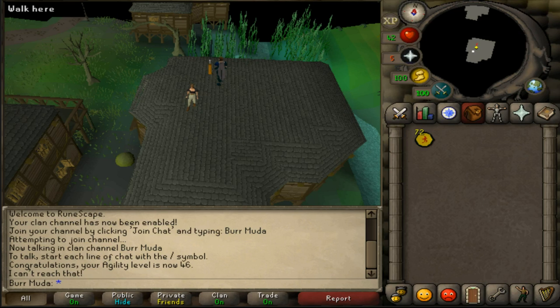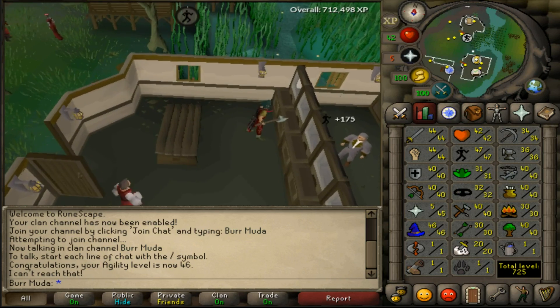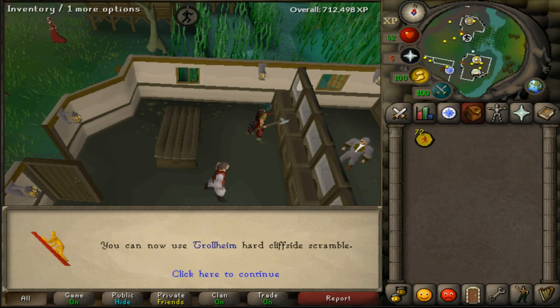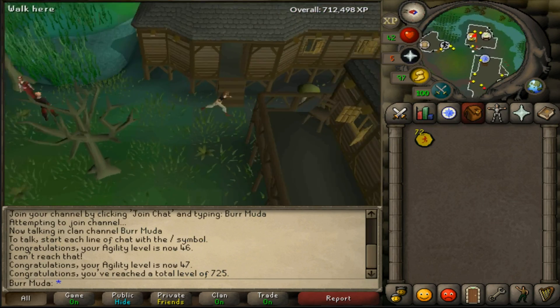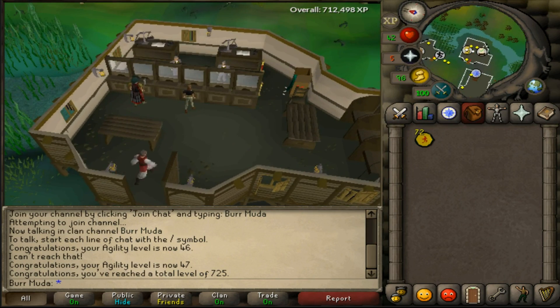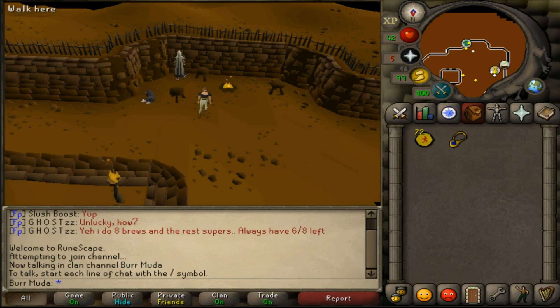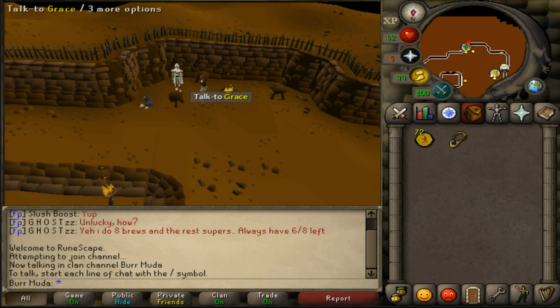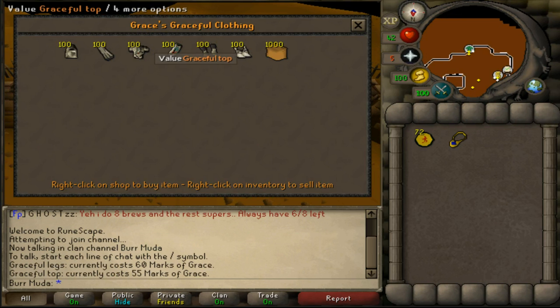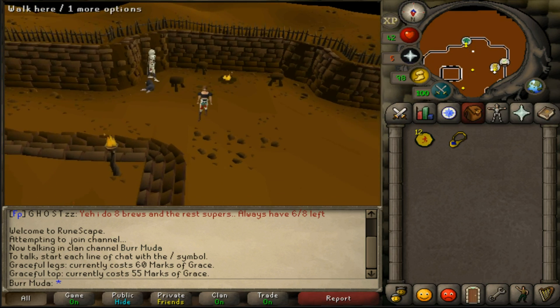Starting out episode 3, gonna get the 47 agility. So I went from 42 to 47, got 72 marks of grace. I think I'm gonna go ahead and get my first piece of graceful. The top is 60, so that'll leave me with a couple extra. Also got 725 total. We're about to get our first piece of graceful — gonna go ahead and get the legs. They cost 60, leaves us with 12 more points. Looking like a baller in these pants.